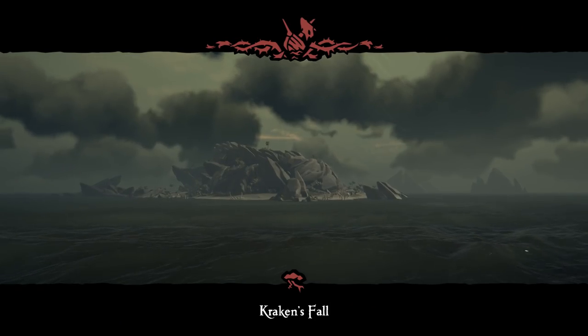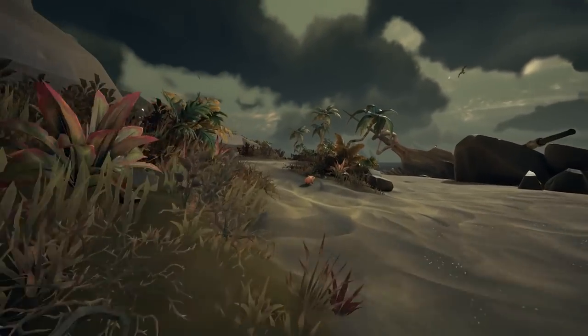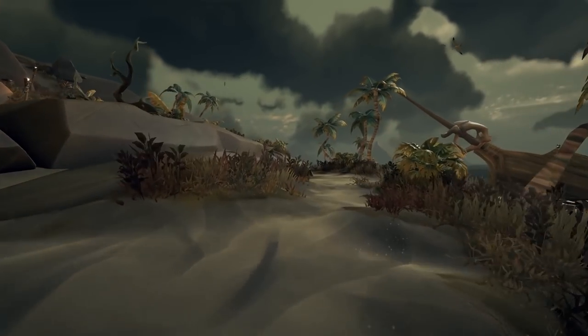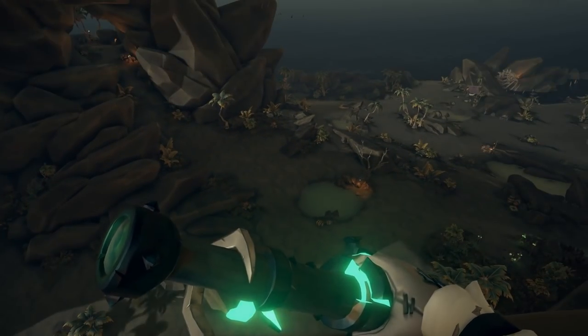With that, we immediately went to Krakensfall. We were kind of lost on this island for a little bit, just wandering aimlessly, until eventually we tried using the spyglass again and found phantoms pointing us in a direction — just literally pointing.